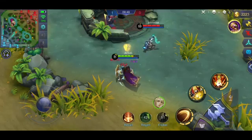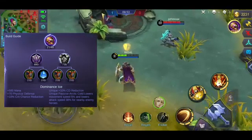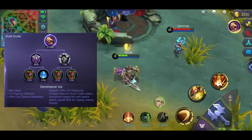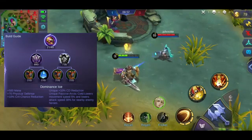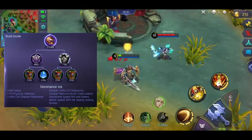Sunod na item natin, ito yung tinatawag na Dominance Ice. Pinapababa na ito yung attack speed tsaka movement speed ng kalaban, pati na rin yung critical chance. Ibig sabihin, magandang pang-counter ito sa mga marksman na umaasa lang sa attack speed.